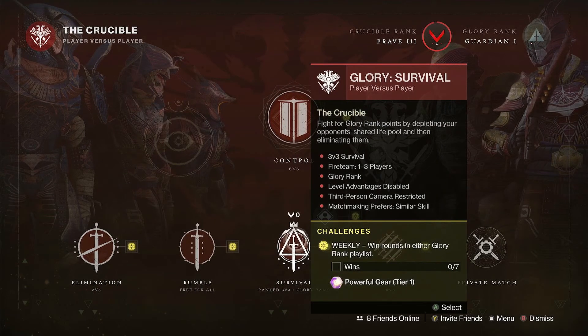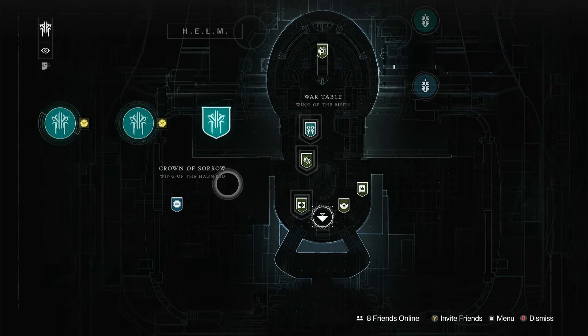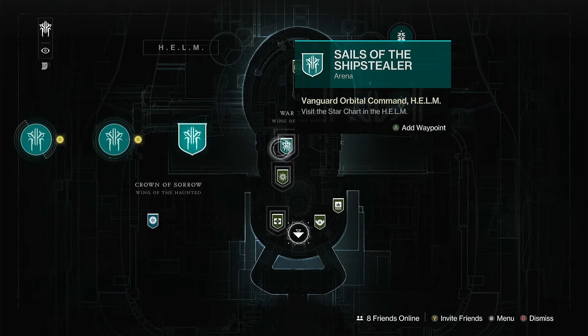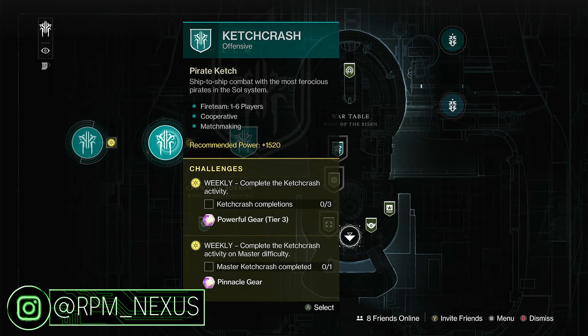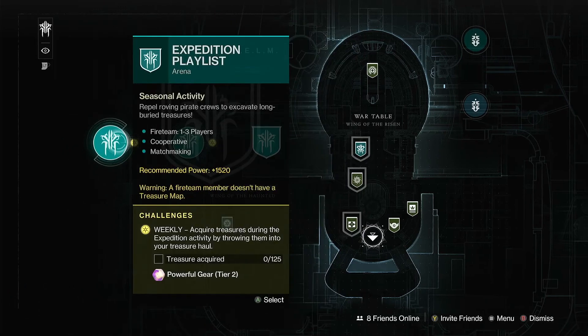As far as Glorious Survival, all you have to do is win 7 rounds to gain your powerful gear at Tier 1. Now, inside the Helm — for bounties, pick up 8 from the Containment Ritual and 8 from the Star Chart. While doing those, hop over to the Ketch Crash and complete 3 rounds to gain your powerful gear at Tier 3, then complete the Ketch Crash activity on Master Difficulty to gain your pinnacle gear. Then hop over to the Expedition Playlist, gather up 125 treasures, and you'll gain your powerful gear at Tier 2.